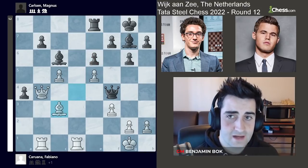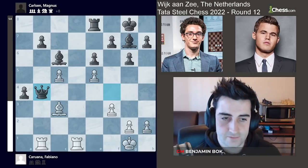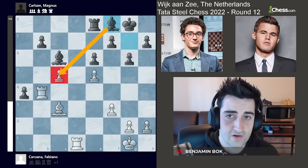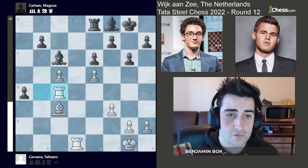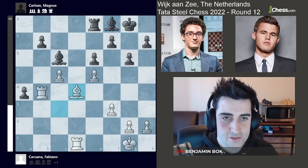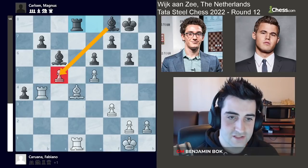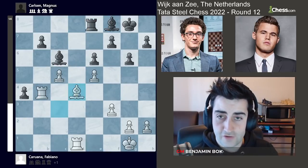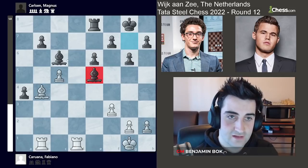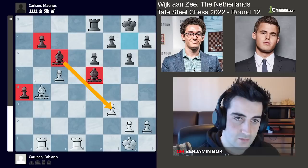Fabiano played bishop c3, but now Magnus played queen takes b4. White has a tough decision — if you take with the rook, there's bishop f8, and defending the pawn on c5 is very difficult. If you go rook to c4, bishop b5, your rook has to move and you lose the pawn. If you go bishop d4, rook d8, you're also in a very tough spot. There are threats all over the place, so Fabiano took with the bishop, hanging the pawn on e5.